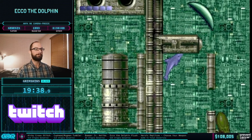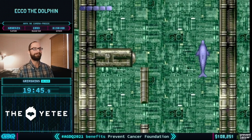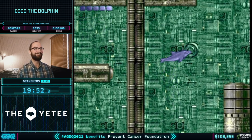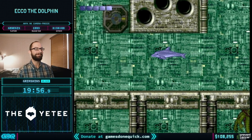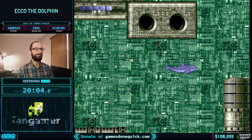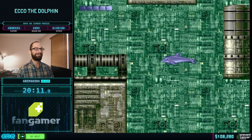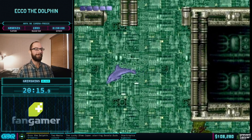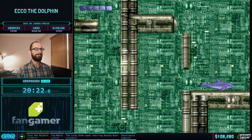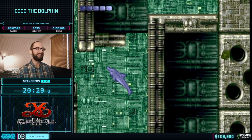A $100 donation from Jonathan saying, 'Super Metroid isn't being run this event, but you're playing Echo the Dolphin, so I guess this donation goes to saving the animals anyway.' A $25 donation from WeeWa saying, 'Years ago for Christmas, my parents bought sweet, innocent seven-year-old me a cute little dolphin game for my brand new Game Gear. After getting past the nightmares, this became my favorite game and the reason I've kept my Game Gear fully functional over the years.' That is a really cool Echo the Dolphin plushie — I might have to get in on that myself.